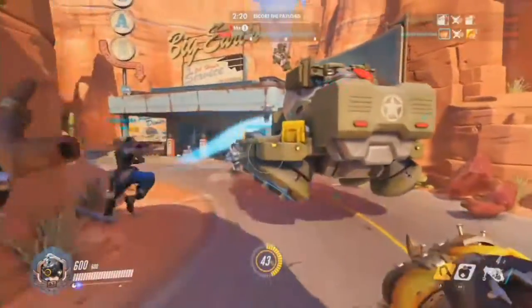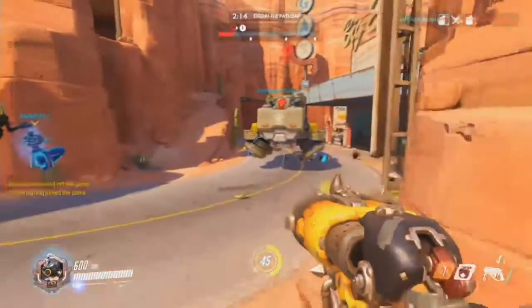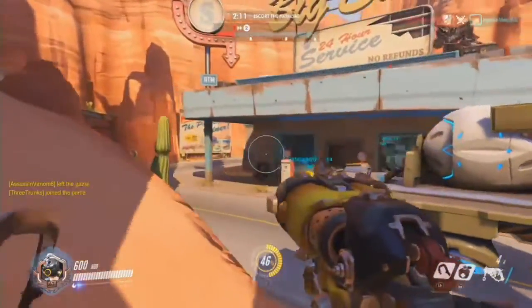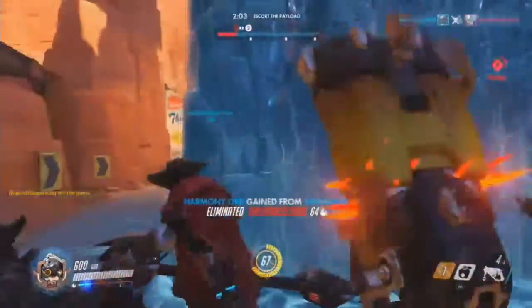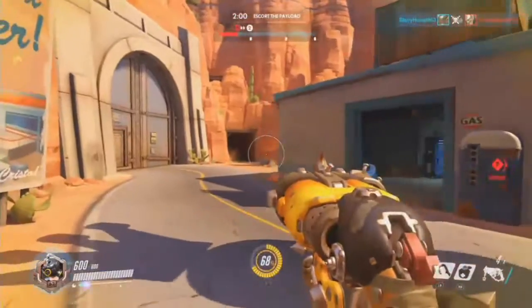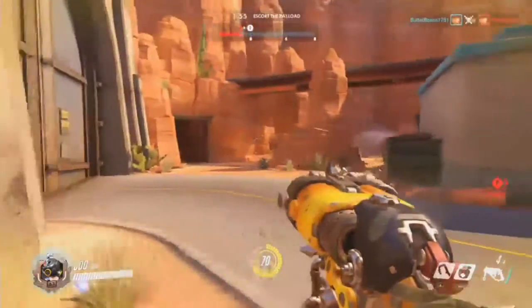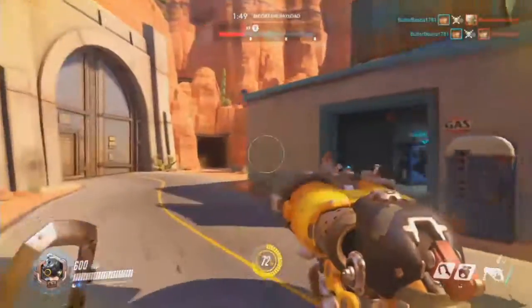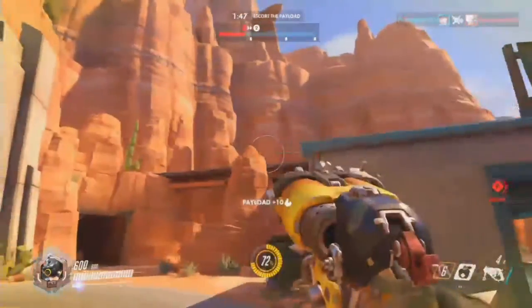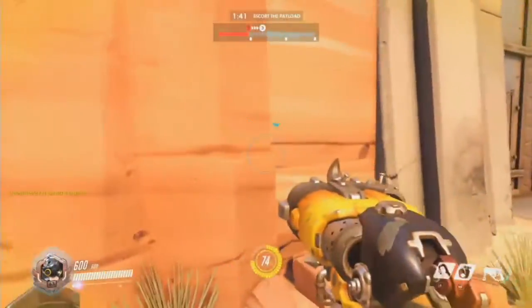The chain hook is his signature ability — he throws a huge hook and reels enemies in, hook, line, and sinker. It's fun on defense on Route 66 where you can get on the rocks by the diner flank route and chain hook enemies off the map. The damage is 30, duration is 4 seconds, range is 21 meters, stun time after hit is roughly 0.15 seconds, and the cooldown is 6 seconds.